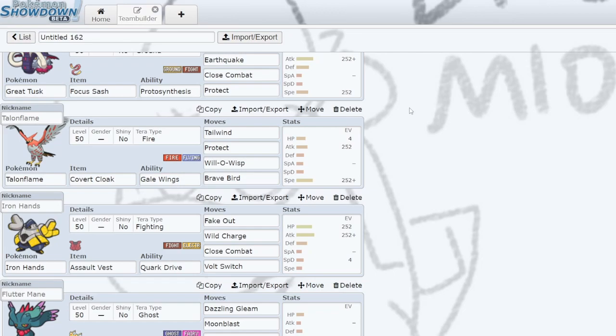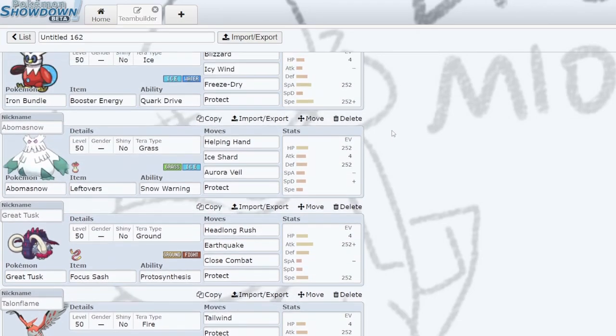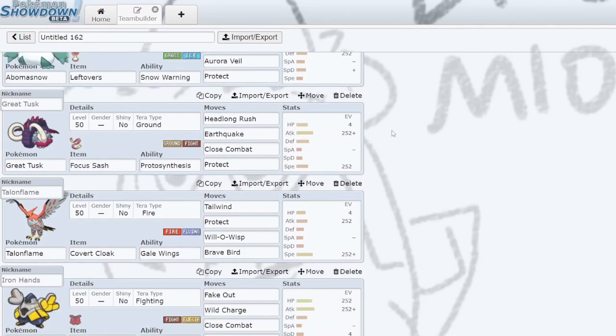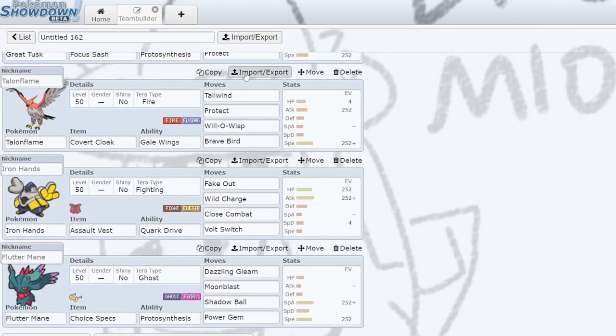Next up, we have Talonflame. The classic combination of Talonflame and Great Tusk is really good. Some games we just want to lead Talonflame and Great Tusk and do stuff with that. It's also really nice if there's an opposing Booster Energy Iron Bundle, because then we can Tailwind, outspeed their Iron Bundle, and get the jump on it. Pretty standard set — just Max Max. Everything is pretty much just Max Max, and that's what I'm comfortable using.